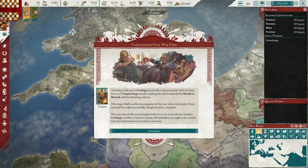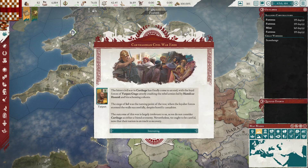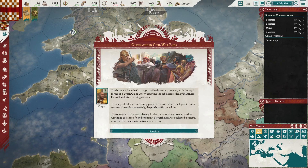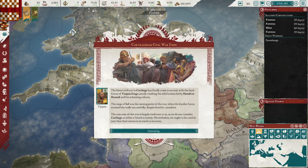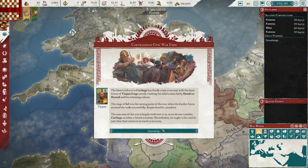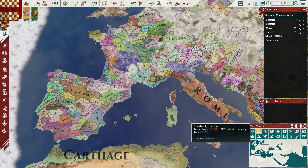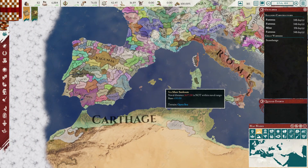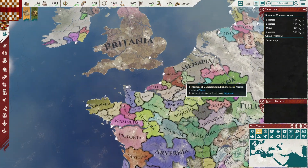Event: the Carthaginian civil war has ended. The loyal forces of Jutspan Gizgo utterly crushed the rebel armies led by Hamilcar Hanid. The siege of Isle was the turning point. The outcome is largely irrelevant to us as we don't consider Carthage a friend or enemy, but we should be careful now that their nation is recovering. This might also mean Rome — the ancient enemy of Carthage — could be in trouble. We'll see what happens.